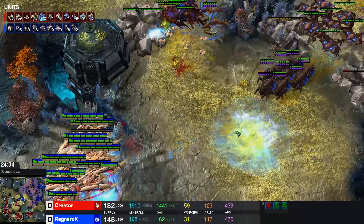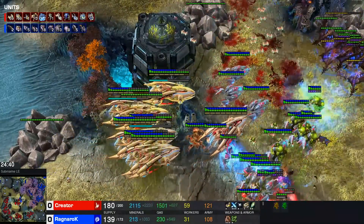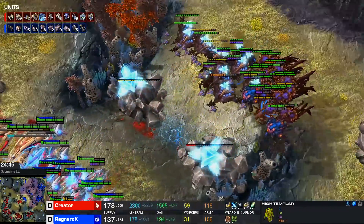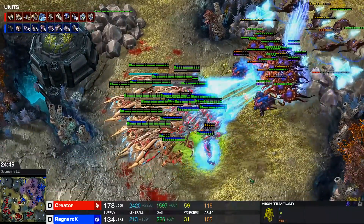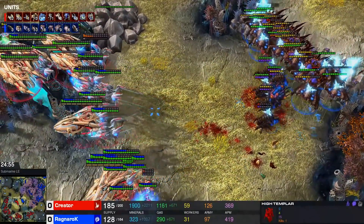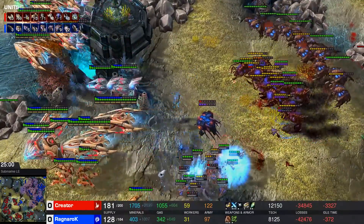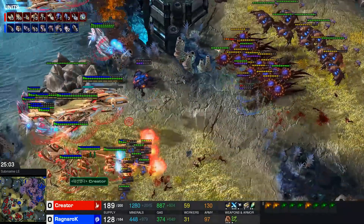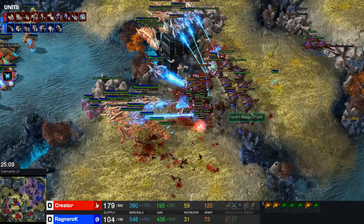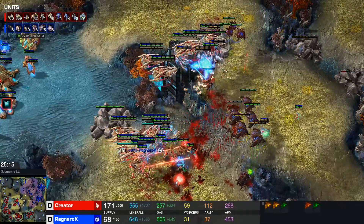Here comes the push forward from Ragnarok. One Storm completely misses — parasitic bomb, Fungals. This is not how you want to engage. You're going to need better than this Ragnarok — there's still so much money in the bank. He's going to try again. This is absolutely not a high percentage fight, but he doesn't have much of an option — he needs to go. Good preemptive splitting here coming out of Creator. There's still a Viper left, no Parasitic Bombs though. Here come the Neurals — one Neural, two Neurals. A couple of Fungals coming out. A single Neural on the Void Ray is not going to be able to do it as Creator picks up this game.